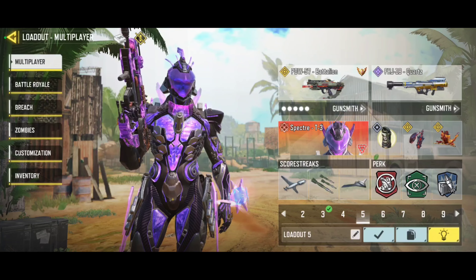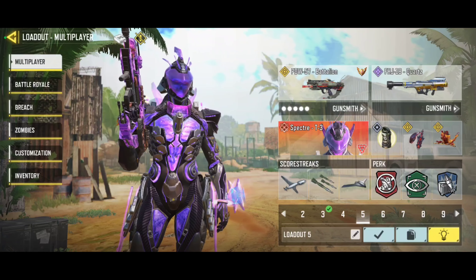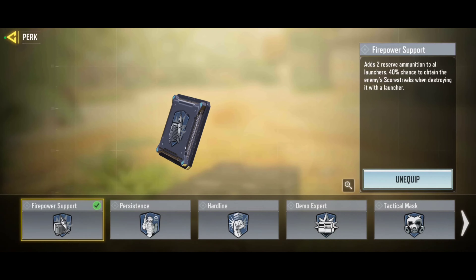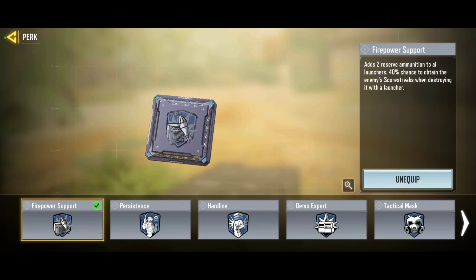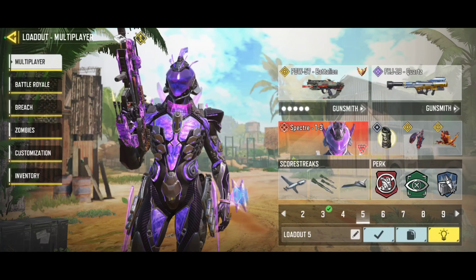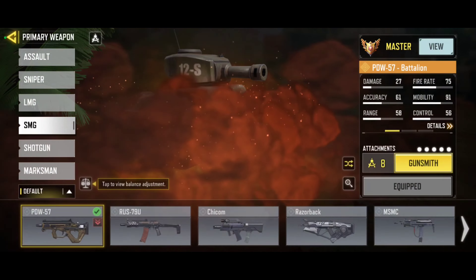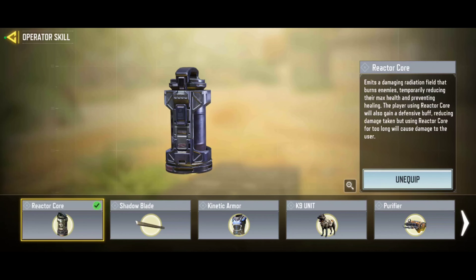The launcher loadout is an absolute must because you simply have to take down the stealth chopper. While nowadays more people are using launchers, which I am very happy about, sometimes you will still be in a lobby where your teammates are just dropping down and you're losing a match to just one stealth chopper. A nice switcheroo I really enjoy is the higher power support perk, because you are basically able to steal the stealth chopper after taking it down — I've actually had lobbies where I took it down, received it, deployed it, and the enemies started dying. The rest of the loadout is focused on rushing to the hardpoint after taking down the chopper. We have the PDW because it is a fast mobility gun with a lot of bullets in the mag, and we also have the reactor core just to wipe out some objective players.